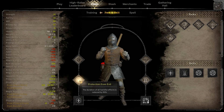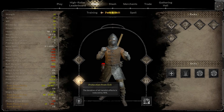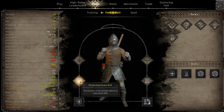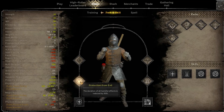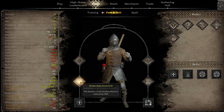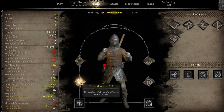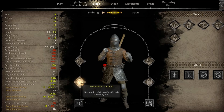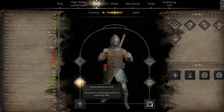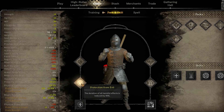The next perk I take is Protection from Evil, though sometimes I swap this out for a different perk, which I'll get into in a minute. Protection from Evil reduces the duration of all harmful effects on your character by 50%. This includes spells like weak point attack on the rogue and the silence from goblin shamans in the goblin caves. This also reduces the duration of poison effects, effectively reducing their damage in half. You stack that with Perseverance, you're almost completely negating the damage.